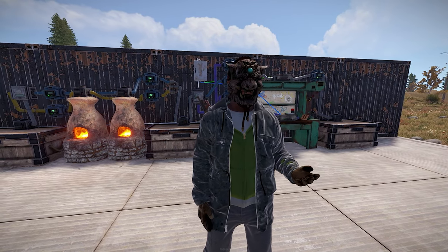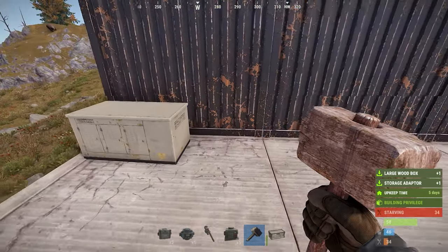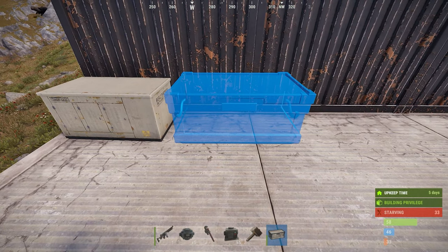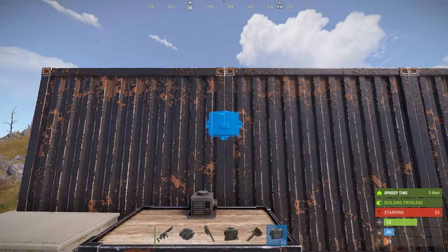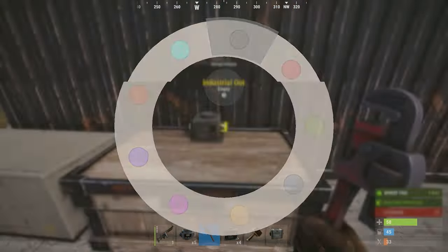Now let's go over this step by step. First things first, set down a power source of some kind. We're going to use the test generator for this video. Next, place a storage container. This will be where we drop the raw resources — in this case, sulfur and metal ore, as well as wood. Following this, place 1 industrial splitter and 1 storage adapter, then simply connect them.